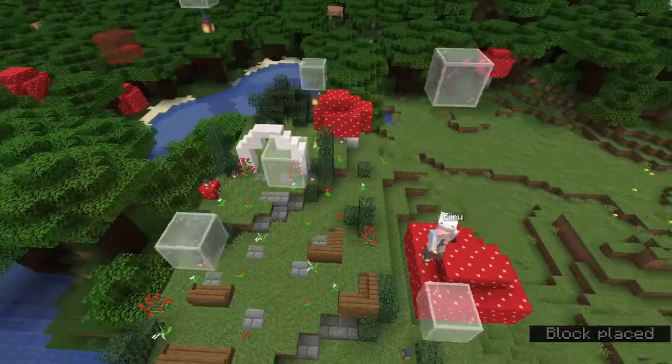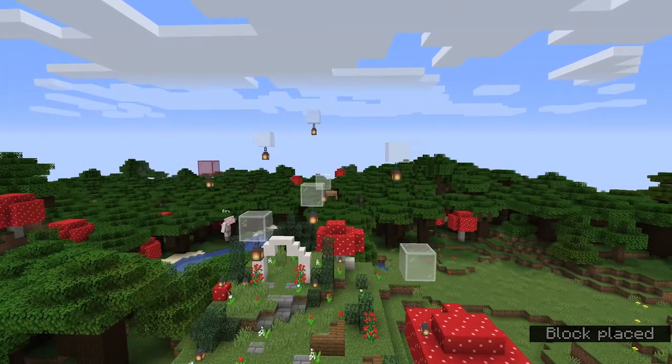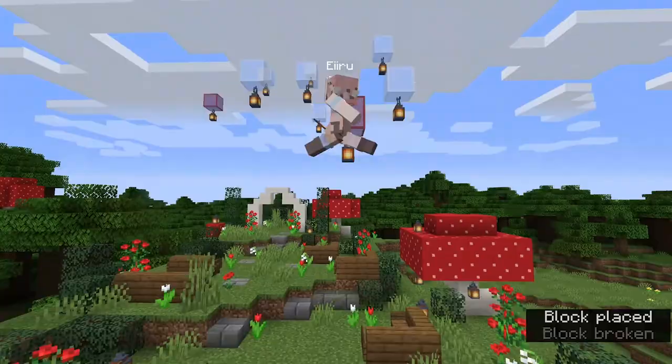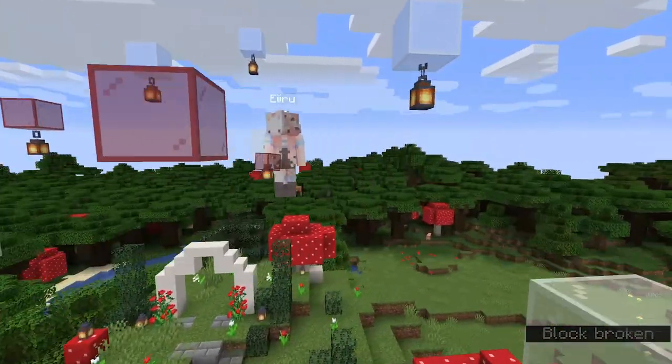We're adding lanterns underneath our stained glass blocks. They don't really light anyone's way, but they do create that floating lanterns kind of vibe.